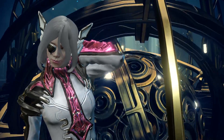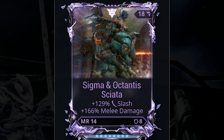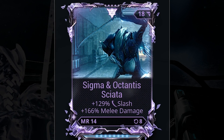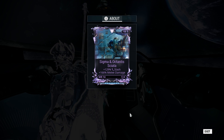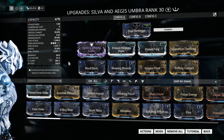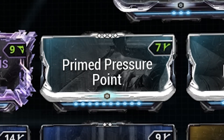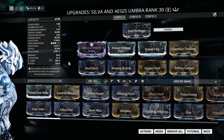Anyway, negative stuff aside, let's look at the Riven I have. My Riven isn't the best, but it certainly works. The Sigma and Octantis Riven adds 129% more slash damage and 166% more damage. Ideally, I would like to have attack speed and status chance over slash damage, but I'm not complaining. Much like my Plasma Sword, I gave Sigma and Octantis a hybrid crit-status build with Primed Pressure Point, Primed Fury, and Vicious Frost — increasing my overall damage, attack speed, and adding cold damage to the mix.